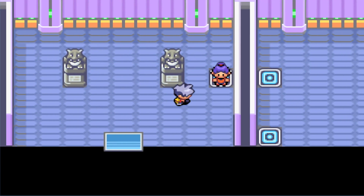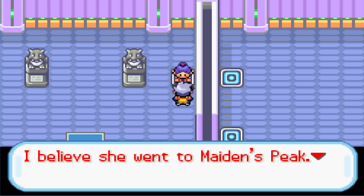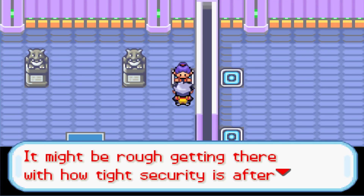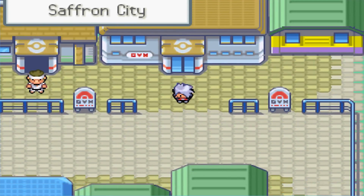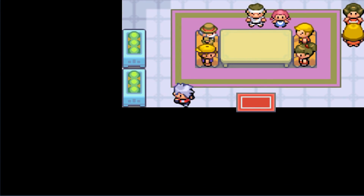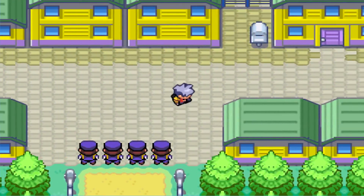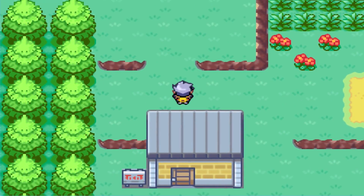The gym is blocked off too; Sabrina isn't there and we're told to go to Maiden's Peak, which is south of Lavender Town. The police officer is suspicious and unhelpful. The Team Rocket hideouts in the area have been closed for years. We run right past the police and head toward Celadon City — 'they aren't a very good police force if we can just run past them.'